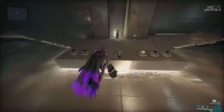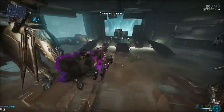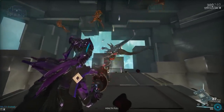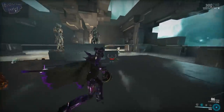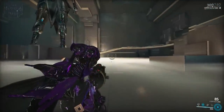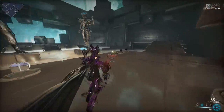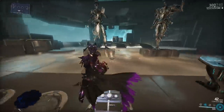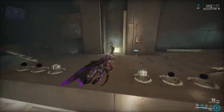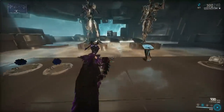Let me demonstrate the grenade launcher lockout bug. I'll blob enemies with Nidus Larva, fire the grenade launcher, and then push the fire button. I'm holding the fire button right now — it won't fire. It finally let me fire after about three or four seconds. That's really, really annoying and needs to be fixed. It's likely caused by the extremely low fire rate on the secondary shot.